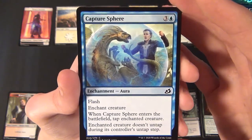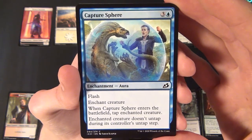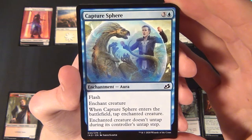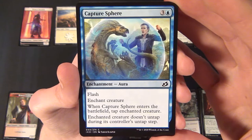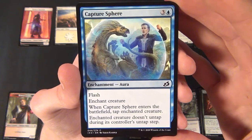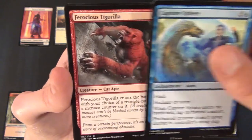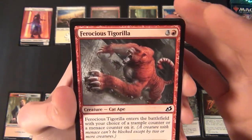Then we have Capture Sphere — a blue common enchantment Aura that costs three and a blue to cast. It has flash, enchants a creature, and when it enters the battlefield the enchanted creature taps and doesn't untap during its controller's untap step — a good way to neutralize a creature.